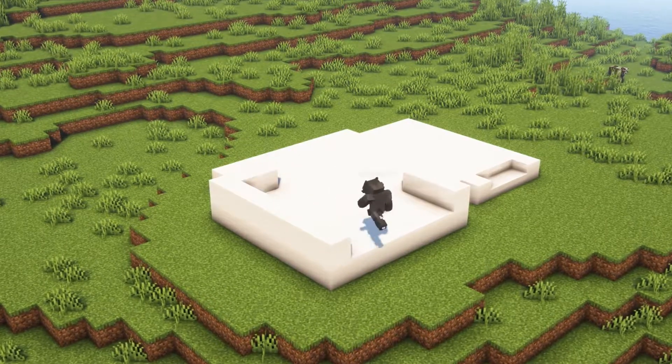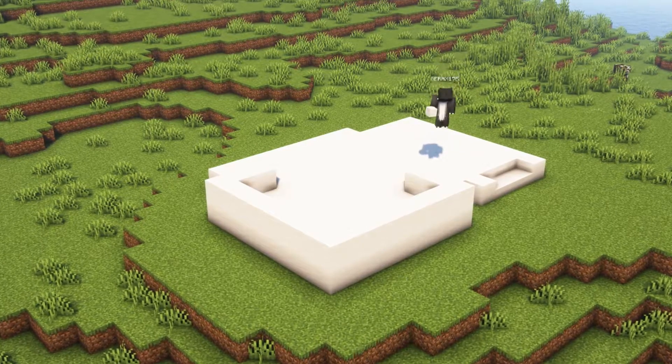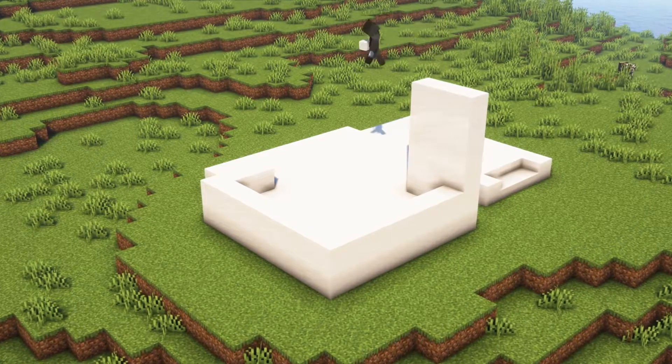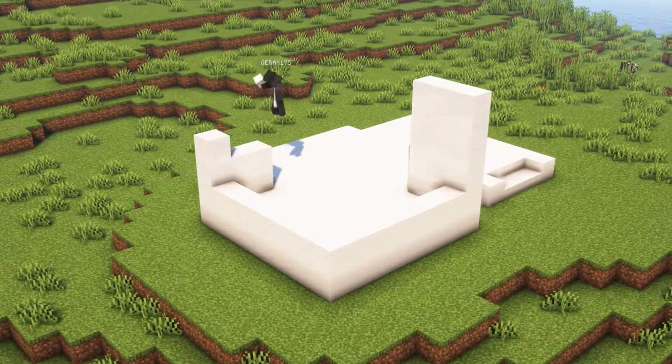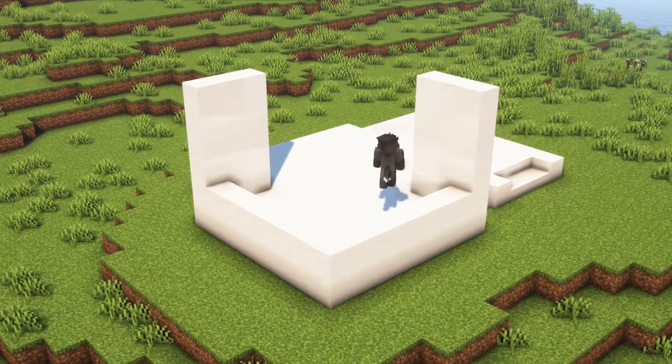At this corner we're gonna put three blocks here and three blocks here, then close this. We're gonna take this line up four blocks — the same here — and then close these sides with two blocks.